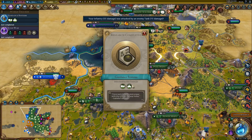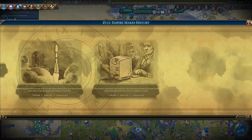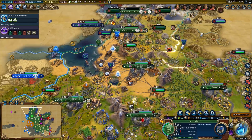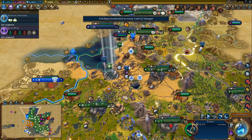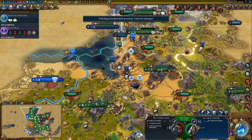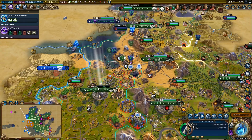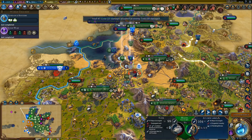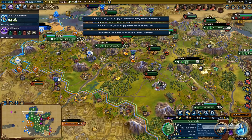We unlocked Rocket Artillery — that will definitely help. And some era score. Time to move into the city, let's be careful. We can't quite do anything about that tank on this turn — actually hold on, I think we can kill it. There we go, we got it. Definitely can't kill the other one though, not on this turn.